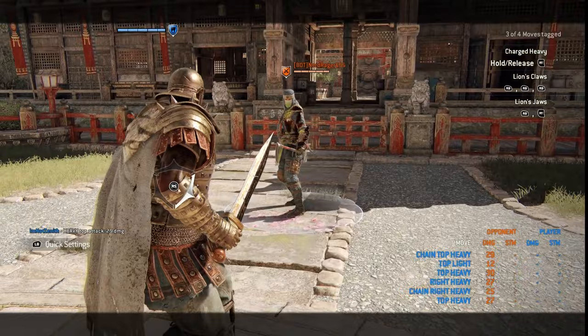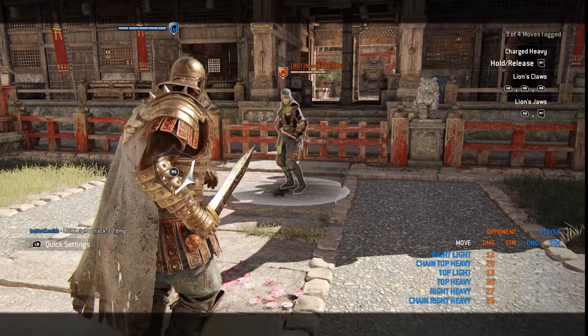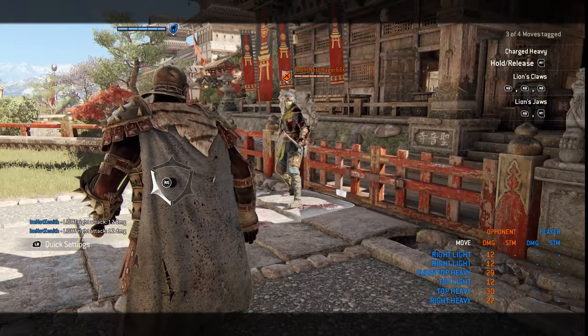Another basic ability that Centurion has is the kick. After the kick, you can get a light attack in, so keep that in mind. If you just need to finish off an opponent, kick him then light attack. Be careful though — just like anything else, this kick can get dodged.